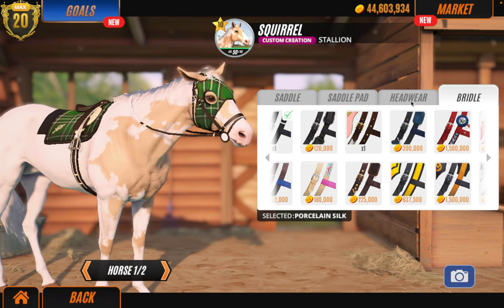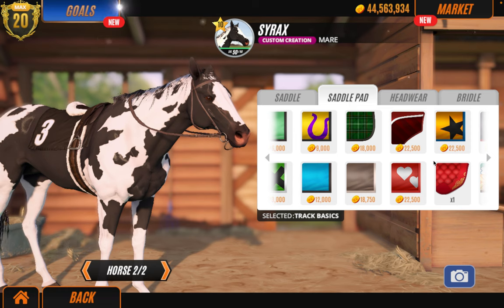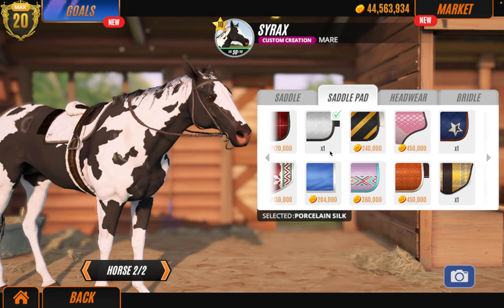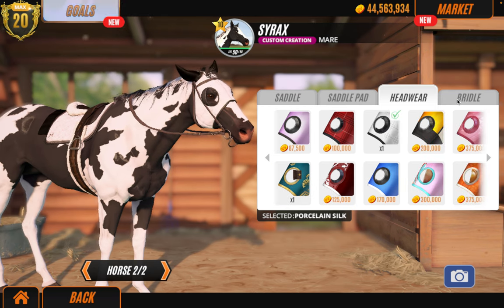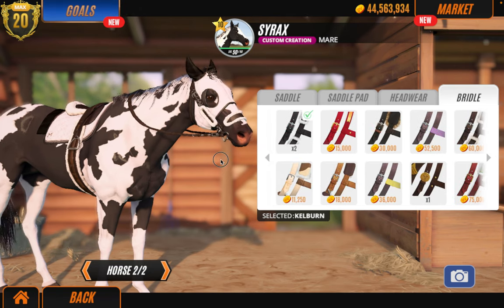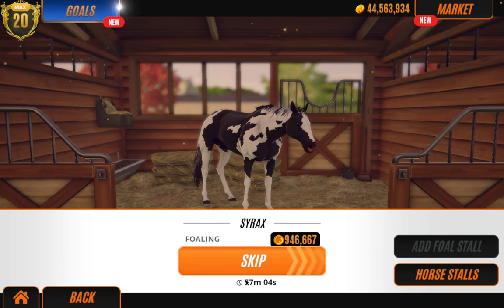Now let's move to Syrax. I'm going to choose the fluffy saddle for her. Then we'll use the white saddle pad — the white looks better. We've got the yellow too, but no, let's choose the white. Then it's a white face mask with little ears — look how cute the ears are. Then we've got this bridle to go with it. Perfect. I think we can skip the foal now — it should be cheaper. It's always best to wait until it goes down to about one minute so it's cheaper.